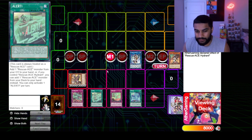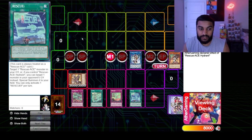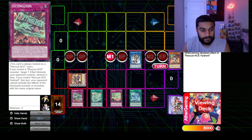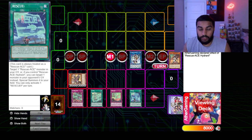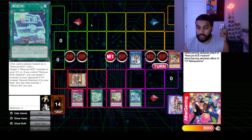Alert is great recursion, especially if you have Hydrant on board. Contain says if you control a Rescue-ACE monster, target one effect monster your opponent controls — that monster cannot attack and its effects are negated this turn. Having Hydrant on board is crucial for that effect too. The fourth card lets you target one Rescue-ACE monster in your graveyard, or if you control Hydrant, you can special summon one monster from your opponent's graveyard instead. So overall we have a pop, a recursion effect, a Fiendish Chain-like negate, and a Monster Reborn quick-play.